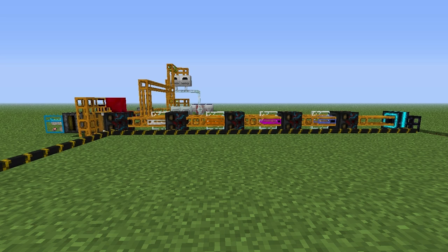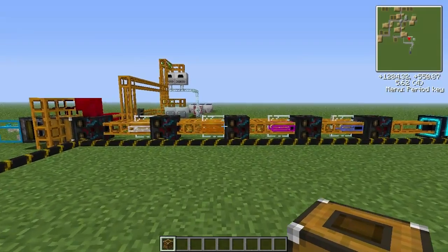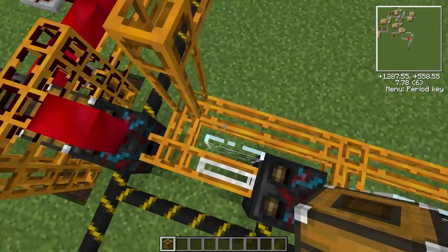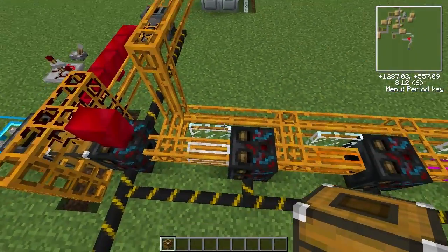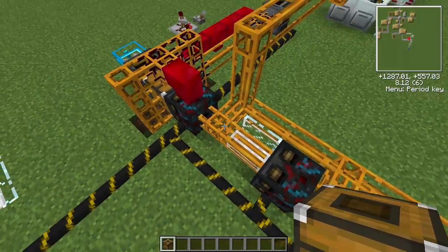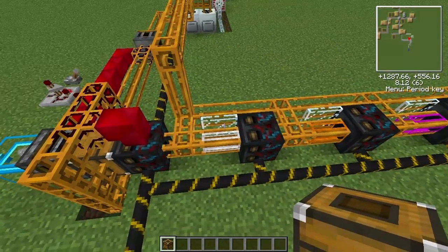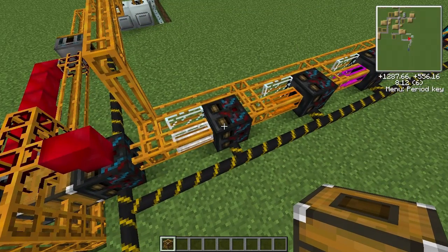Hey guys and gals, this is Scionic Arrow and I'm going to do an update video on the Red Power 2 Sorting Machines. There are a few problems that people found and were encountering. First is the big loop where all the items would just loop around, and then they get sorted in the first machine but they either loop around or get unsorted in the next machine. So here's the fix.